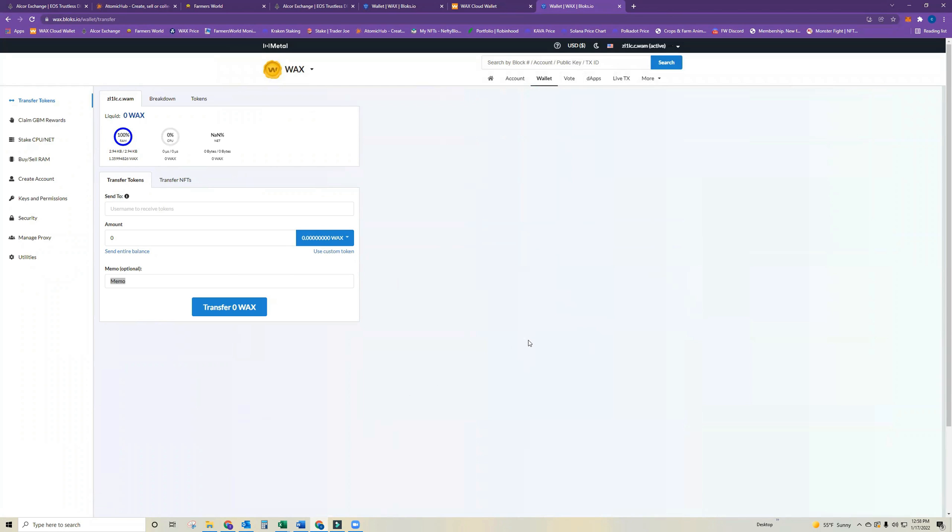In order to actually open a second Farmer's World game, you will need to transfer WAX over to this new account and be sure to stake that WAX on CPU, NET, and RAM, which I'll show you here in just a second.